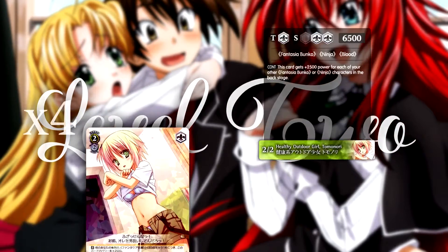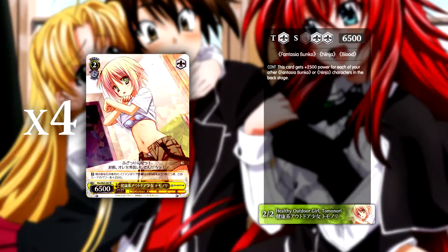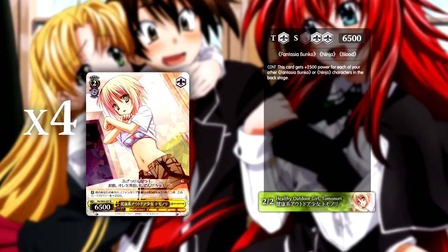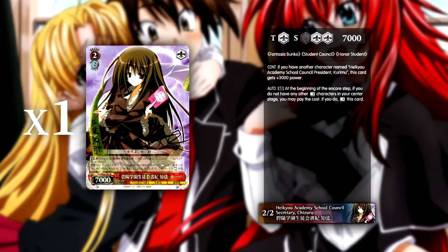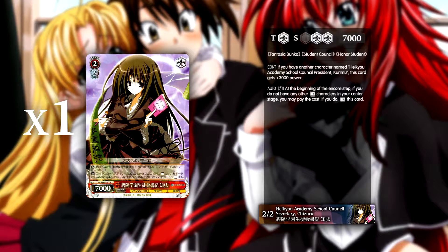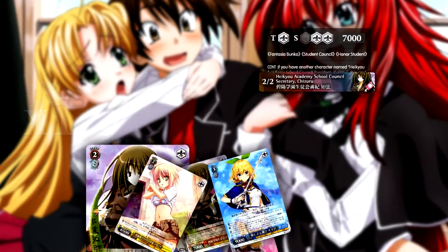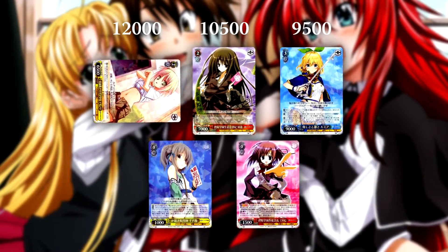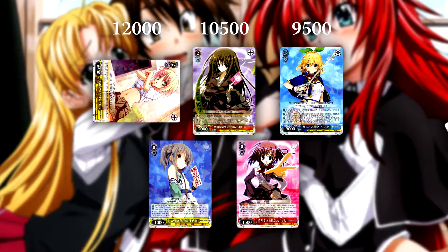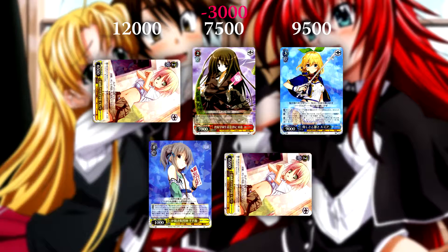At level 2 you have your premier standby target — where if you get your back row right, it's a solid 11.5k beater which most decks will have a hard time dealing with. This list also runs a single copy of the 2-2 that combos with your brainstorm from earlier. Now you might think: why are you running a playset of the target that doesn't combo, while we only run one of the cards that does? The answer is that the 2-2 Tomonori, although it doesn't attack when played from your graveyard, is harder to deal with and unlike the other target, doesn't leave any power if you happen to standby over your brainstorm.